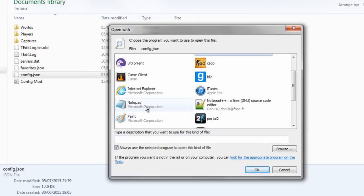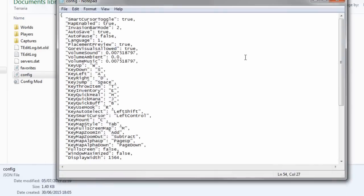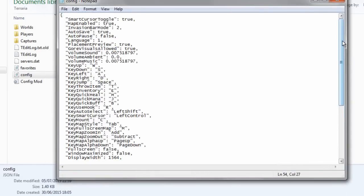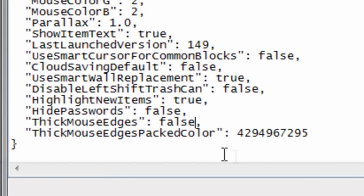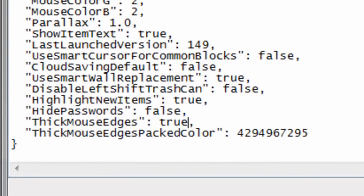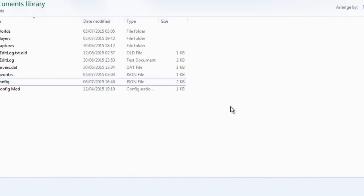Then click on Notepad and click OK and the folder will open. Scroll down to the bottom and where it says "thick mouse edges false", change it to true. Then go to File, Save, and you're free to open Terraria.